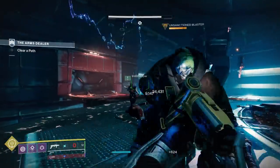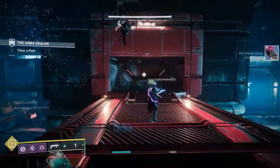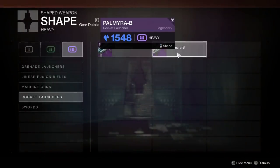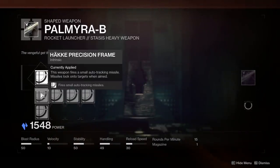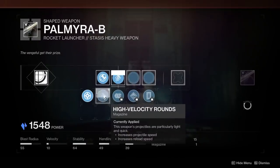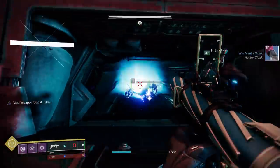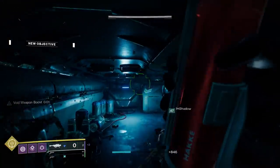The first weapon I would highly recommend crafting is the Palmyra-B rocket launcher. This stasis rocket drops randomly from world drops — prime engrams, random legendary engrams, rewards, all that stuff. You've probably already gotten two deep sight versions of these, and it is absolutely excellent.